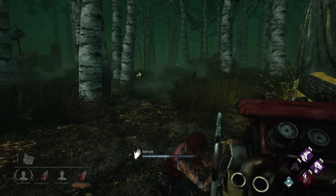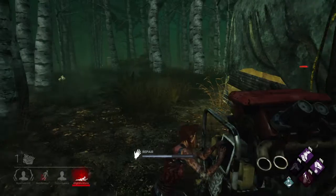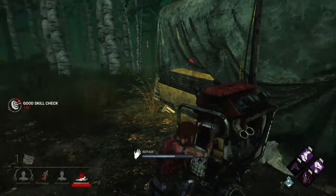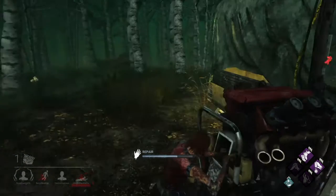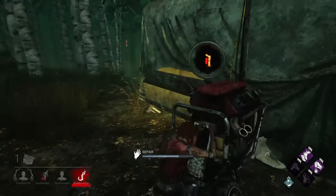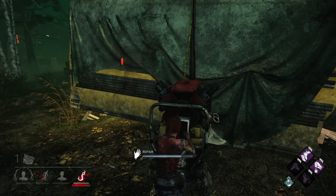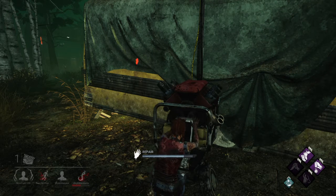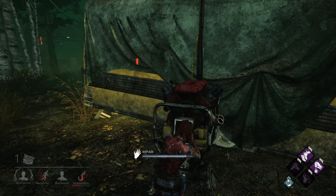I'm probably going to check both these totems — I feel like he's going to have NOED on there. NOED is a perk killers use — No One Escapes Death. Pretty much once all the generators are fixed up, he has a one-shot chance to down any survivor no matter what health state they're in.